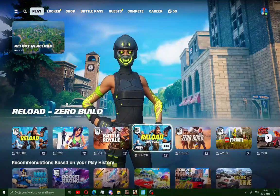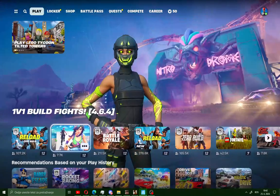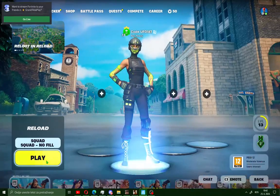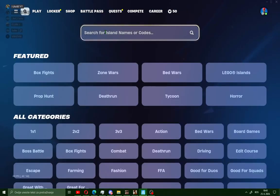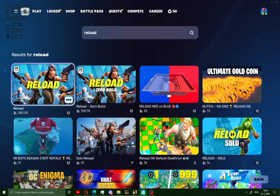You can also play Reload Zero Build — just choose this mode like me. Choose Reload and go play the game. If you can't find Reload mode, go to the left corner, click on Search, search for Reload, and you will see it.